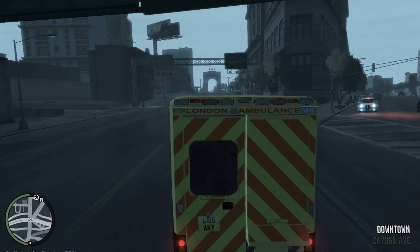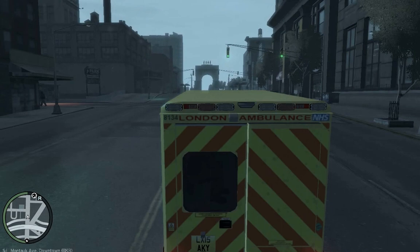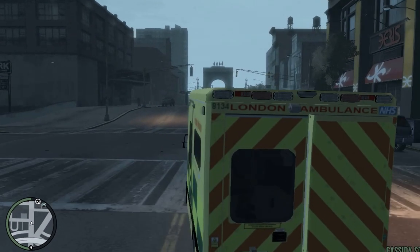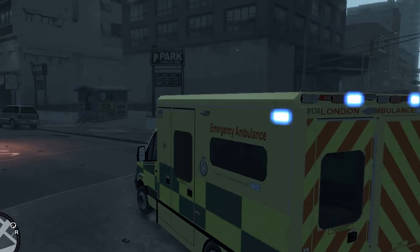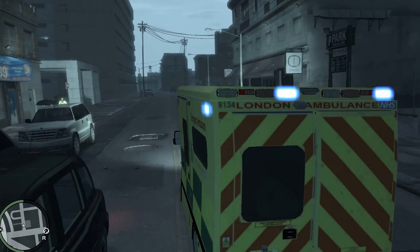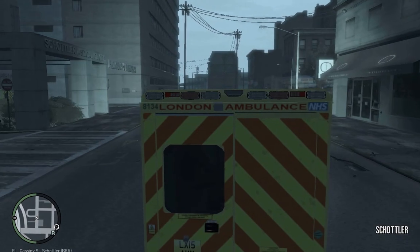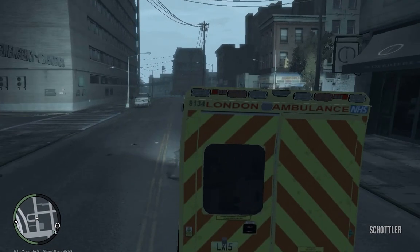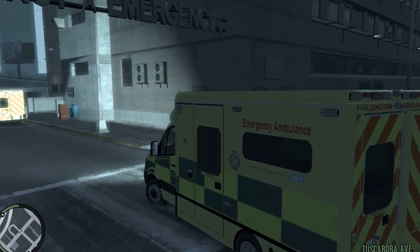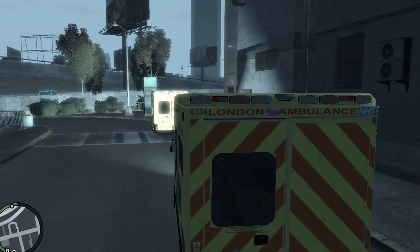We are nearly at Cassidy Street. We have one more left turn to go before we are there. Slowing down and taking in our Cassidy Street — we now don't need our sirens on because we are there. There is an ambulance in the ambulance bay, but we should be able to get in just behind it.